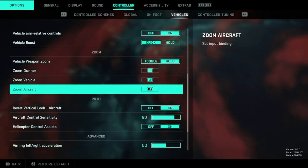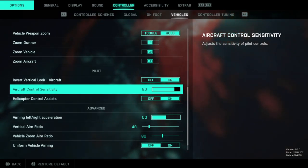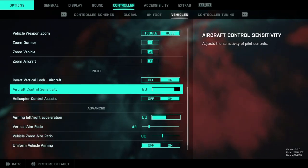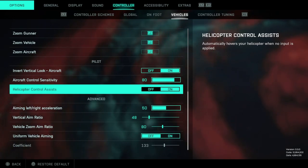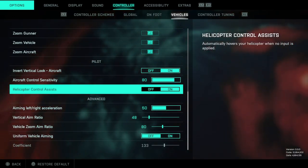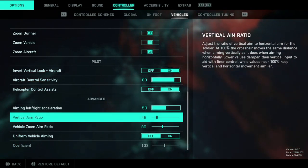Down here in the aircraft pilot section — inverted vertical look for aircraft is on, I haven't changed that. The aircraft control sensitivity is at 80, not sure if I adjusted it. The helicopter control assist I think I usually run with that off, though I may have flipped it back on. Aiming left or right acceleration I haven't touched, it's at 50. Vehicle aim ratio is 48.